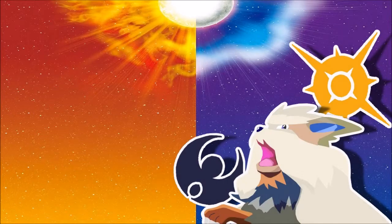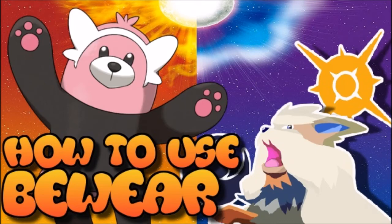Welcome to a course on how to use Beware. In this video we're going to talk about Beware's overall stats, what moves it learns, and how to use it. Beware is unique because the Normal/Fighting type combination is only otherwise available through Mega Lopunny, which is not available in Sun and Moon, making Beware quite ferocious and super viable in the meta due to its stat distribution.